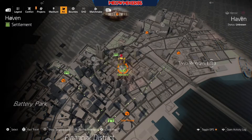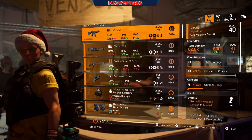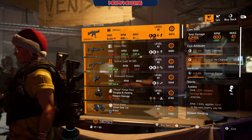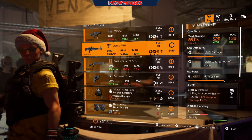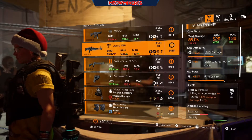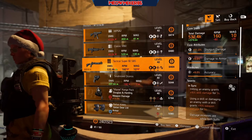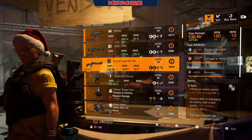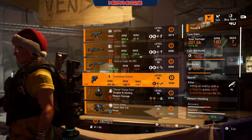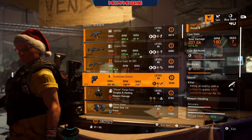Next we'll head over to New York and go to Haven for their two vendors. We've got an MP5-A2 with 11 SMG damage, max crit hit chance, 12 optimal range with Eyeless. A Classic M60 with 9 LMG damage, 9 damage to target out of cover, 4.1 rate of fire with Close and Personal. A Tactical Super 90 SBS with 11 shotgun damage, 9 damage to armor, 9 accuracy with In Sync. A Snubnose DC Rose with 12 pistol damage, 6.4 stability with Killer.